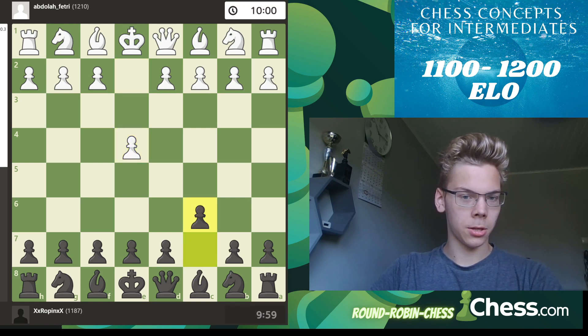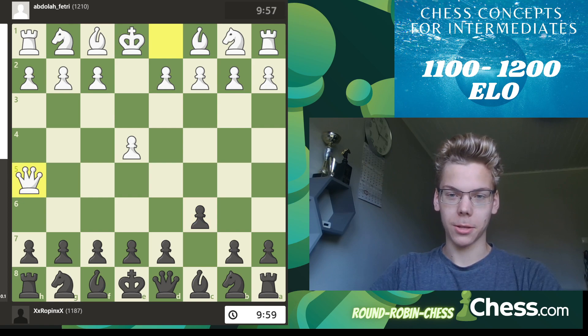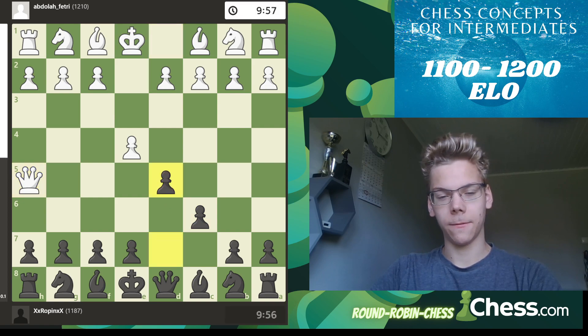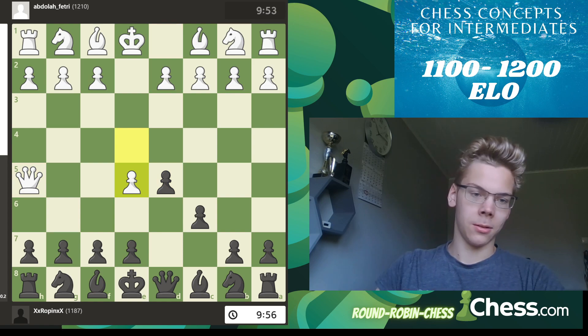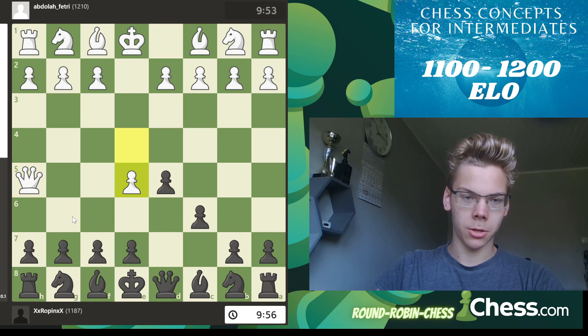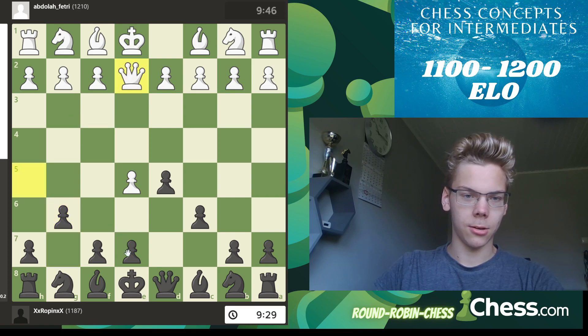e4, c6 — the Caro-Kann. Qh5, and they still play this. d5 is still the best move, so he pushes. Now we go g6 here, attacking the queen, and the queen has been booted out to e2.